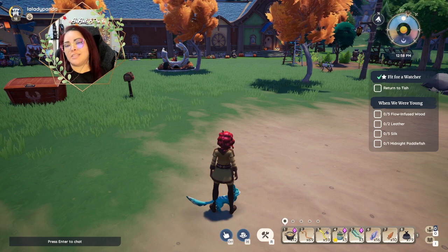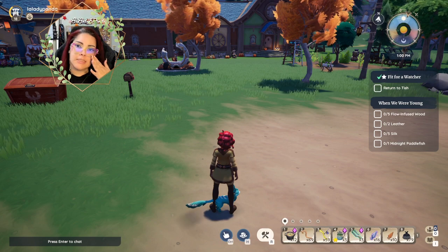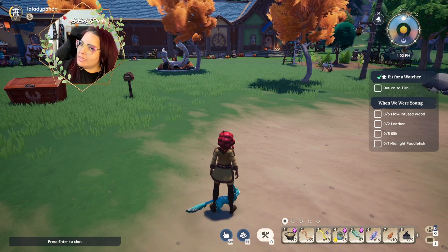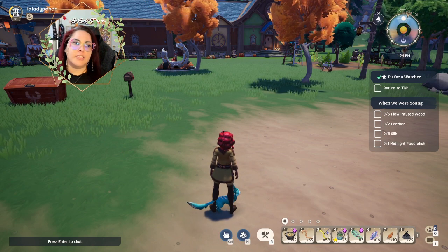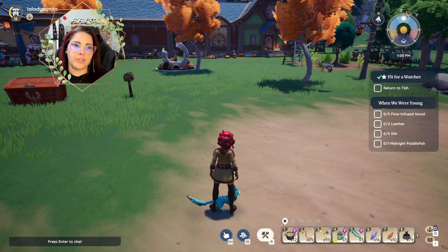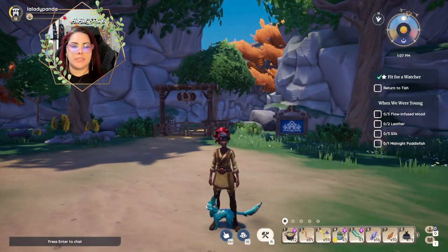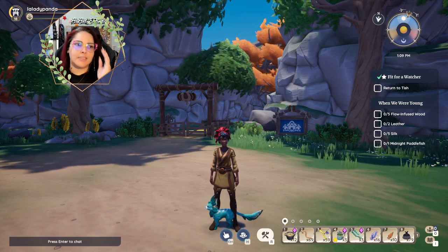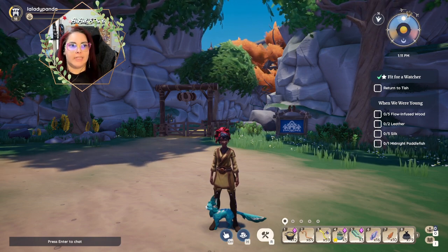The holiday season, which the Majiri call the Winter Lights Festival, happens during the winter season. There's a special Grimmelkin who spreads holiday cheer and gives out gifts — his name is Sandy Paws. I'm hoping we get more lore and information on Sandy Paws, and maybe he can even show up in game.